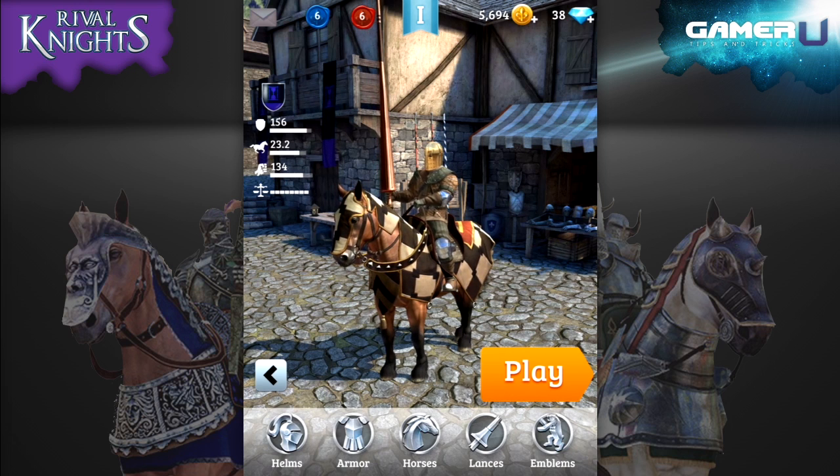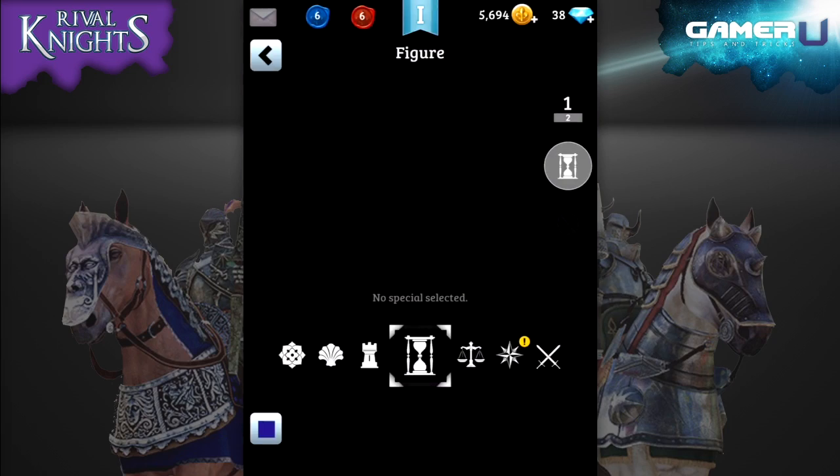The bottom of the screen features five options: Helms, Armor, Horses, Lances and Emblems. These are the five things that you can customize about your knight to make him stronger and unique.